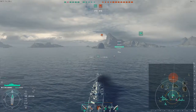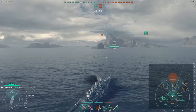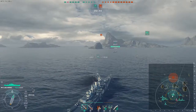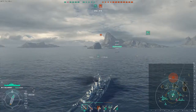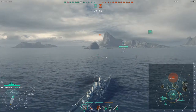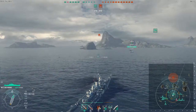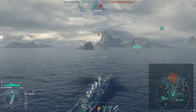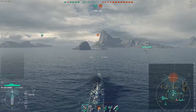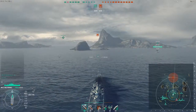We are on the North map, and we're going to head towards that large middle island. One of the strengths of the Des Moines is that it is very good at holding down areas, especially when you have cover, because the guns have a shell arc that just goes right over, making it very easy to land shots on targets that are a bit further away that might not be able to land them on you. So we're going to head towards the corners of the islands here.